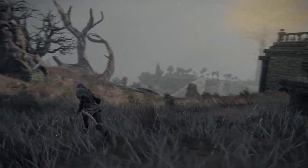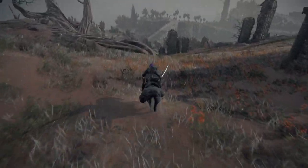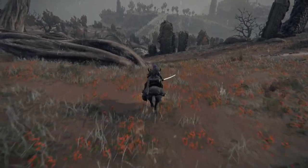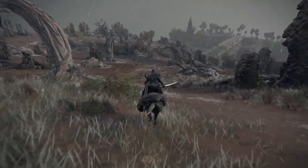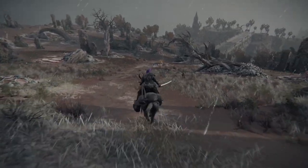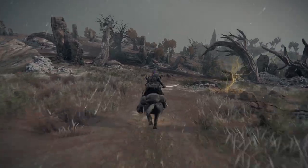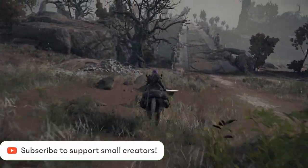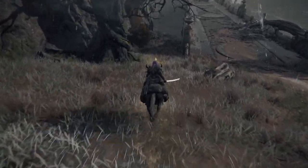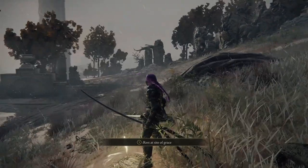Hop on your trusty steed and head towards the bridge. Before we start fighting anything, there are two important things to grab. First, there is a golden seed right here — go ahead and pick that up. And you'll also see there's a site of grace nearby — go ahead and activate that as well.